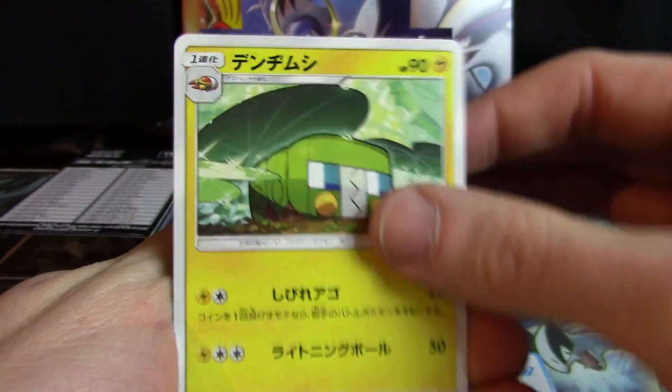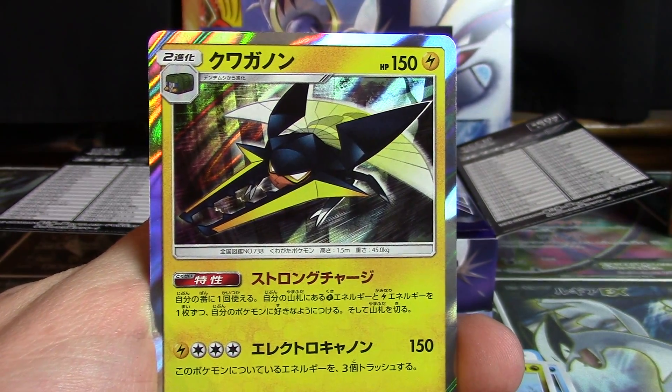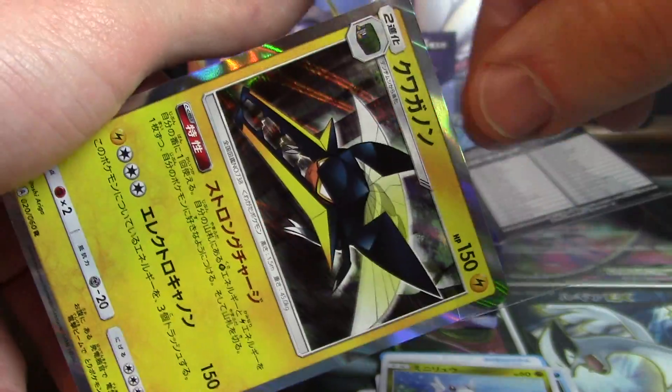First pack gives us a Charjabug, Wingle, Togadamaru, Dratini, and a Vikavolt as a holo. Nice to get out of the first pack with a holo.